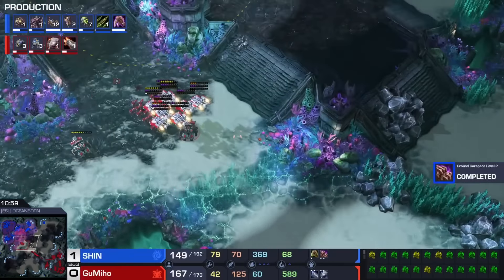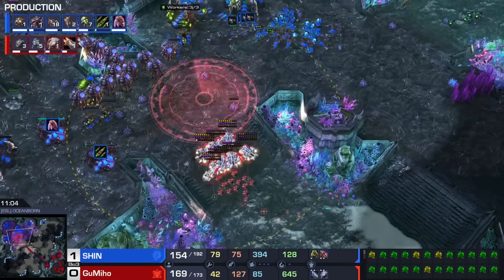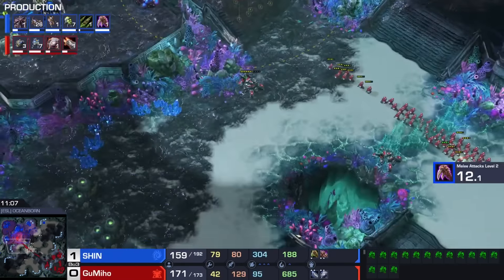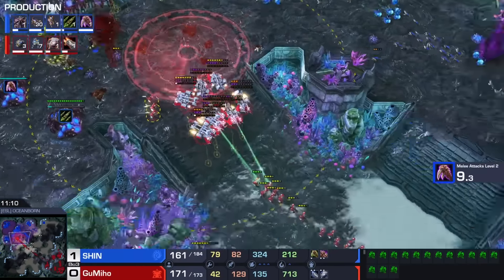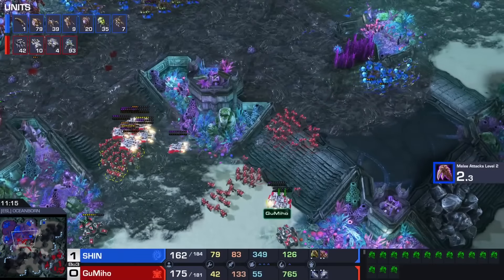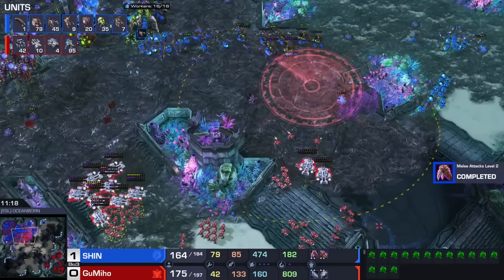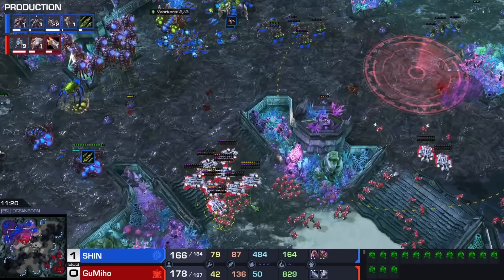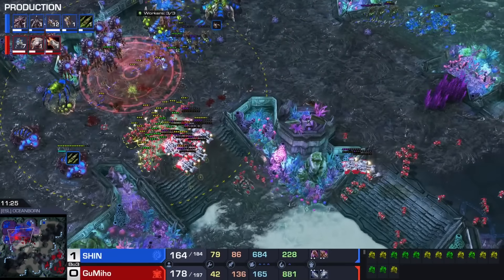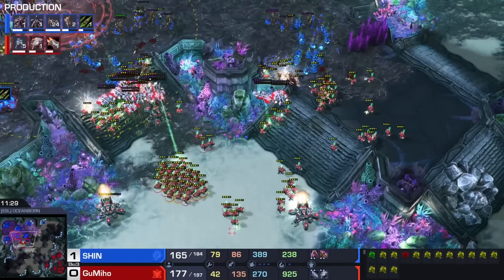2-2 is finishing right here for Shin, and that's gonna make the game so much easier. Gumiho has been ping-ponging back between the front lines and the home, and he's ultimately gonna be forced to push onto creep. He doesn't know about these bases on the right side, so maybe that is what's throwing him off. But this is a scary army — this is an awful lot of marines, we're up to 90 marines. Shin starts up a Hive. Just like the 3-3 research, I think where we are going, a Hive is not needed — if you clean up this army, I think you win the game and with that the series.